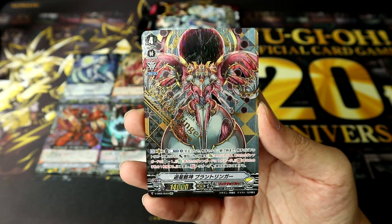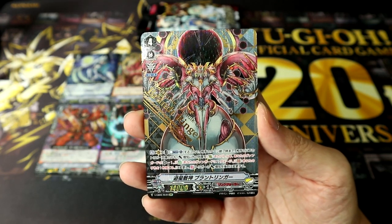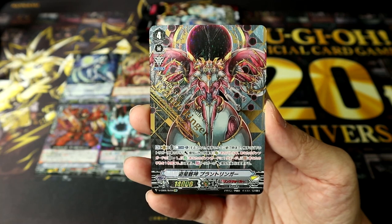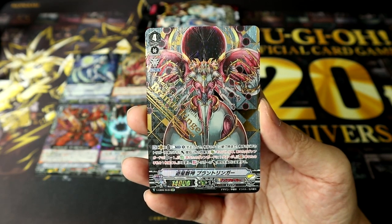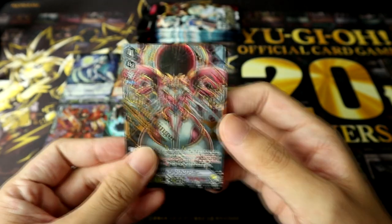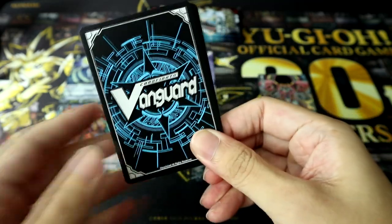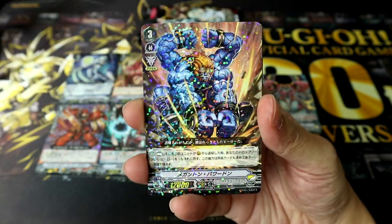Let's look at the SVR's effects. On Vanguard, you may Counterblast 1. Until the end of your opponent's turn, your opponent's trigger effects change: if they get a critical trigger, instead of critical plus 1, during that battle their vanguard gets critical minus 1. If they get a heal trigger, instead of healing they get 1 damage instead. If they get a draw trigger, instead of drawing they have to discard 1 card from their hand instead. And if they get a front trigger, their front trigger power increase applies to the back row instead. I'll put the SVR over on the right. The reversal for the front trigger is interesting — front triggers are only in certain clans, and typically you attack with the front row, so shifting it to the back row can be quite devastating.